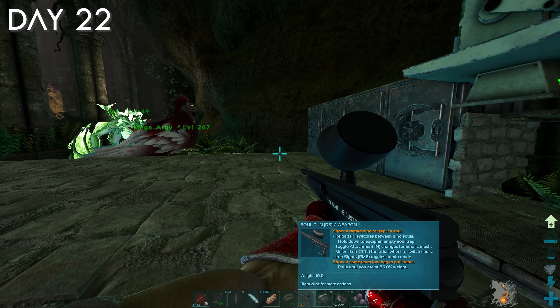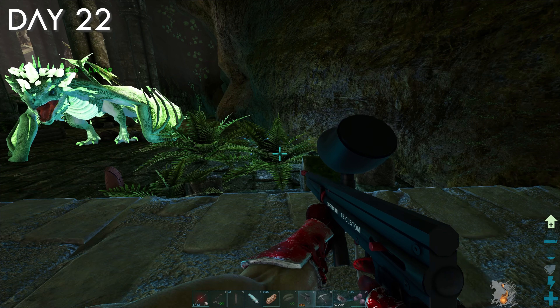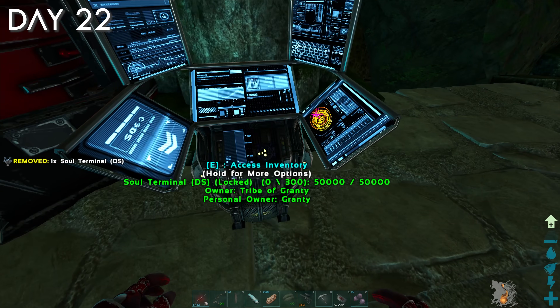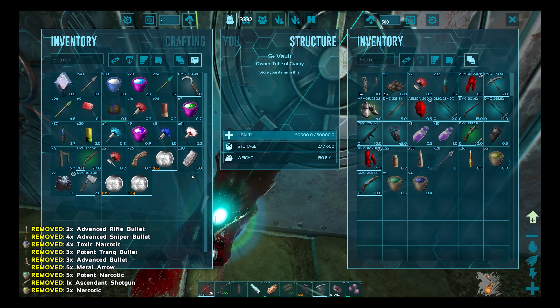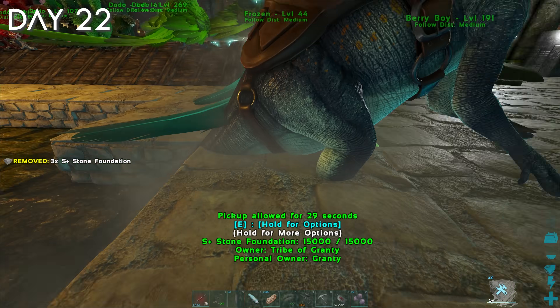With a soul terminal, you can basically just put all of your dinos that are in a soul ball into the terminal and they'll just passively produce eggs. I even had this in my first go at Primal Fear over a year ago, but I completely forgot about it until now. After placing the soul terminal, I didn't even put my dinos in it — instead I just placed more foundations to expand my base platform.